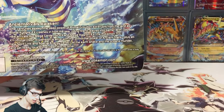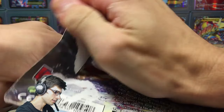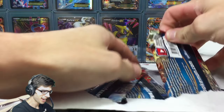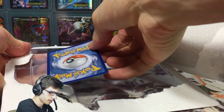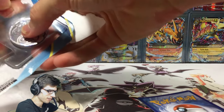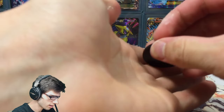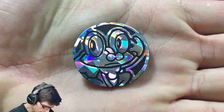Without further ado, let's get cracking into this blister. They're pretty straight down the line — there's nothing too technical about these things, it's literally just get your coin, get your promo, get your boosters. The newer ones seem to be packed a little bit better with a plastic divider in between them, but there we go, everything's all out.